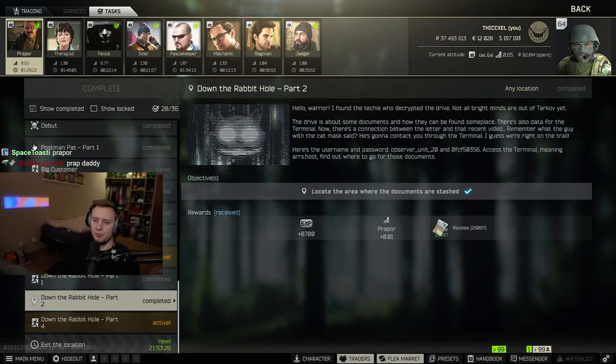All right, YouTube, the next parts of the quest 'Down the Rabbit Hole' have been released. I'm going to take you from part two to part four. Part two is on Woods, and you need to locate the area where the documents are stashed.